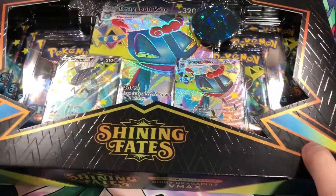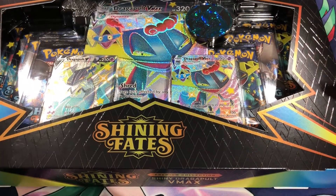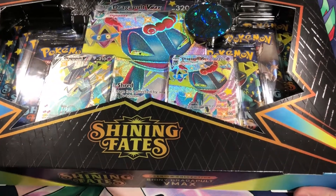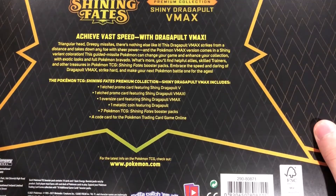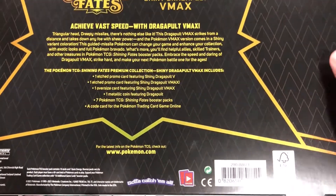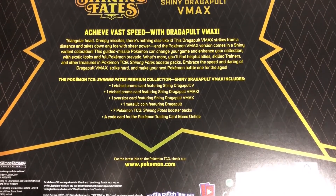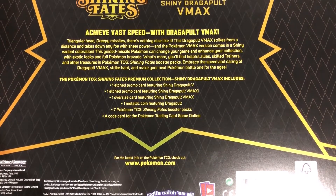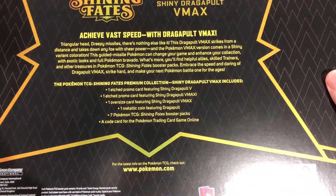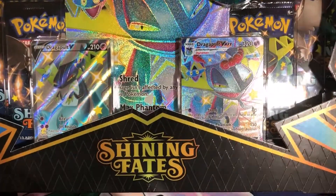Let's take a closer look at this box. I bought it — it's just a little bit bigger than the Pikachu V box, actually. A little bit smaller than the Marnie box if you guys are familiar with that. Let's take a look at the back. In terms of promos, I think Dragapult is more popular, but Crobat in terms of price may increase in the future more than Dragapult, because Crobat is actually a really good TCG card for the actual game.